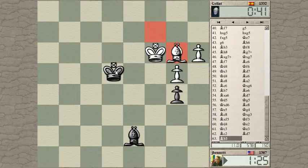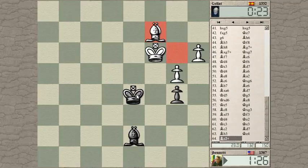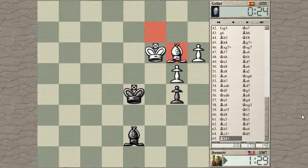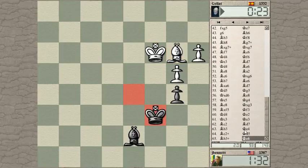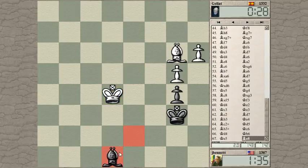I can come forward one step now, which keeps his king from coming over here and attacking this pawn too. He's running low on time here — he should just start repeating or something simple. Check, check. Now my king is here and I think I can just sit there and move the bishop back and forth.